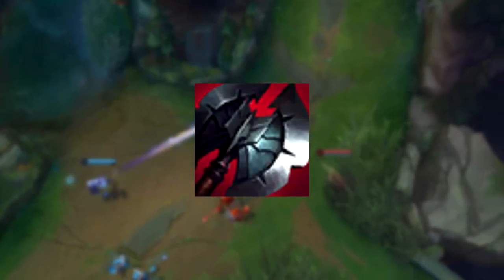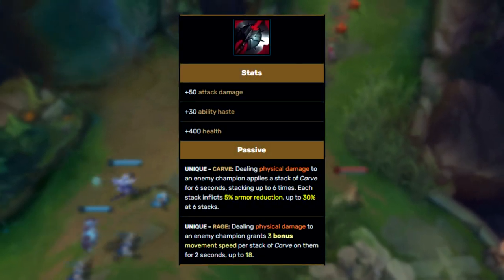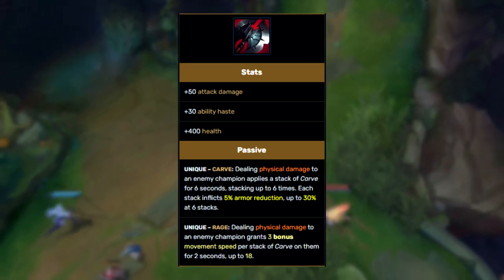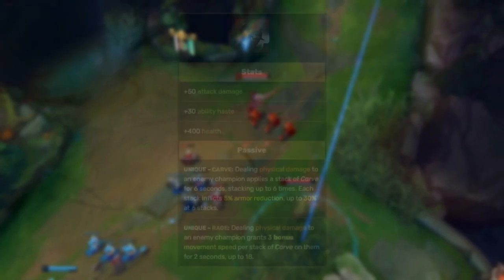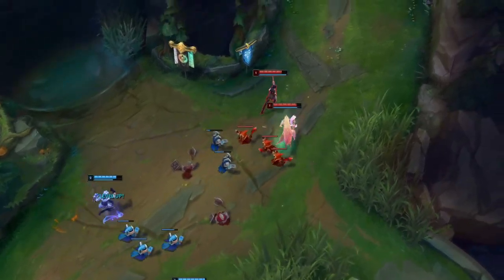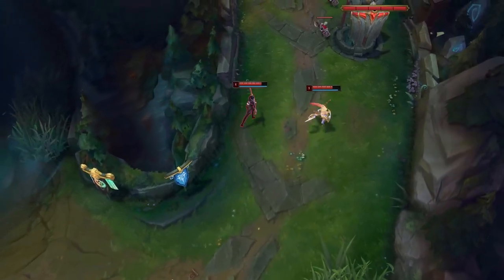What if we built Black Cleaver on ADCs? In addition to the LDR's abilities that you already have, with this item you can get 30% armor reduction. It also has more AD than some other items you could go like Phantom Dancer or GA. You may have concerns because of the HP and how it takes away from LDR and Cut Down due to their HP-based percentages. While you do lose some damage from that as well as a loss of some crit chance, the extra armor reduction from Black Cleaver can make up for it and exceed in many cases.